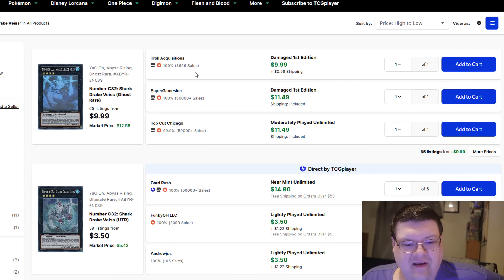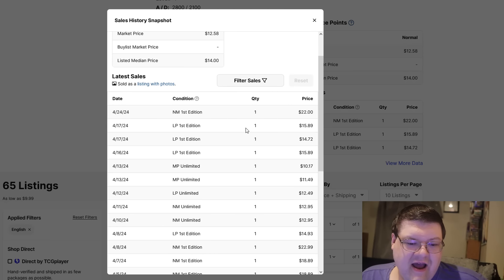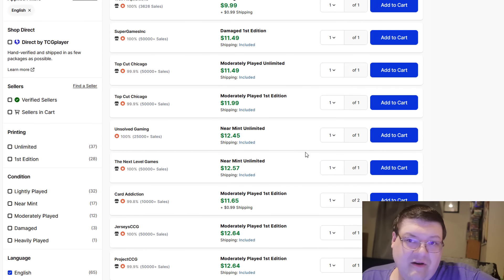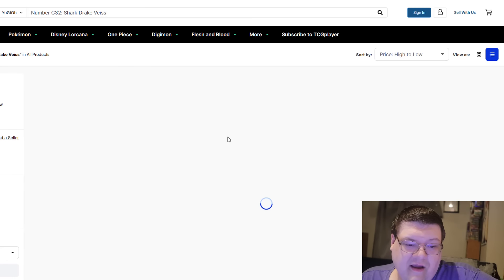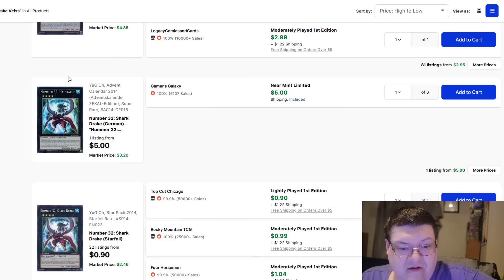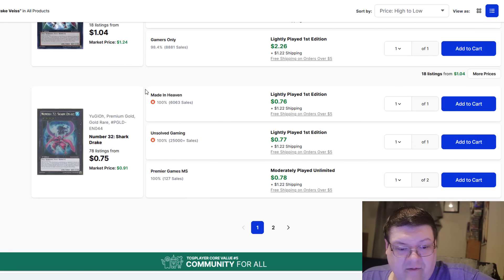Speaking of the watch list, our dear friend Sharkdrakeweiss — I absolutely love the fact this card has basically zero sales data. You had somebody buying a first-edition copy back on 4/24, and then 4/17 was your last sale. If you believe this card is going to get some support — we do know Rage of the Abyss is the next set — they could make a turbo way to pick this up and this card could suddenly be worth something. Ultimate Rares are $3.50. You can still get a German version for $5. Sharkdrake itself is coming in at $4 to $5. The StarPak Starfoil is $1, more Altras at $1. This thing also had a Gold Rare — interesting.